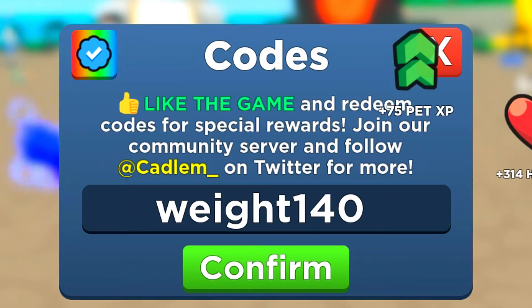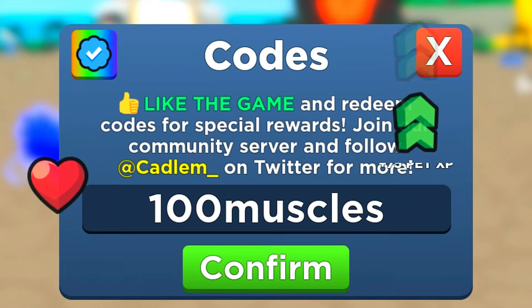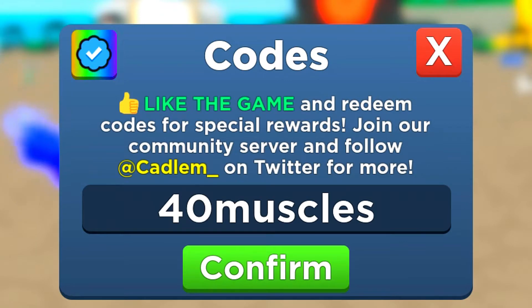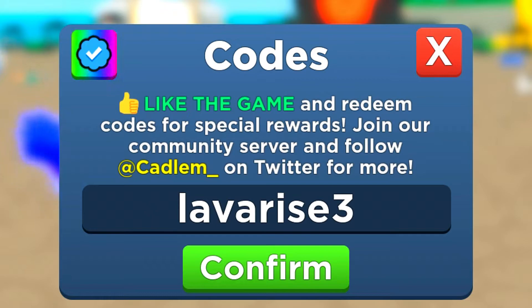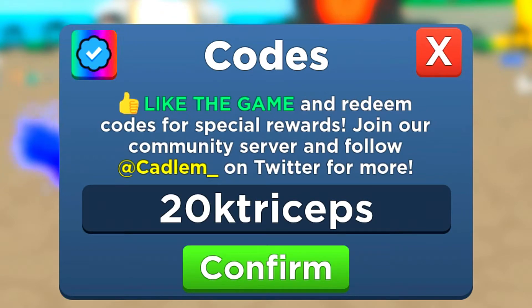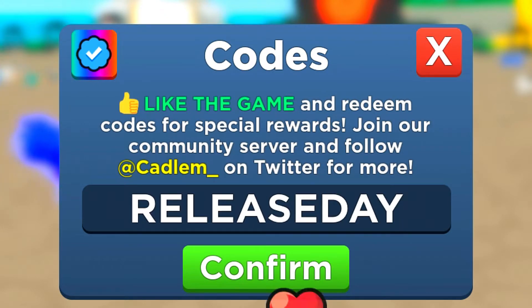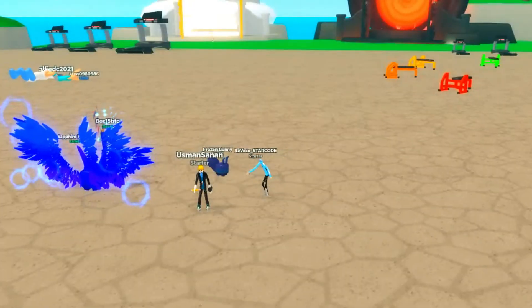Next is fitness 160, then weight 140 — enter those in. Then 100 muscles — there are literally so many codes. Next up: lift 60k, 40 muscles, lava rise 3 — enter that code in. Then fitness 30, 20k triceps, and we've got about three more: lift 10k, the code lift, and the code release day. Enter those codes and they'll really help you out.